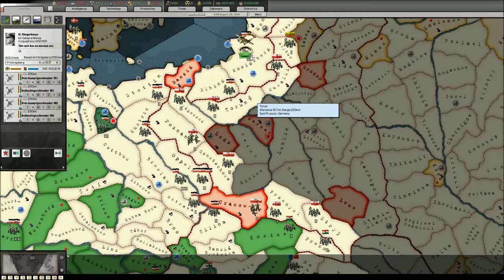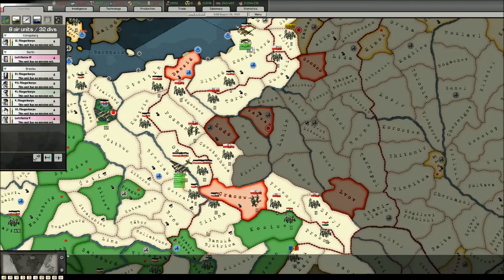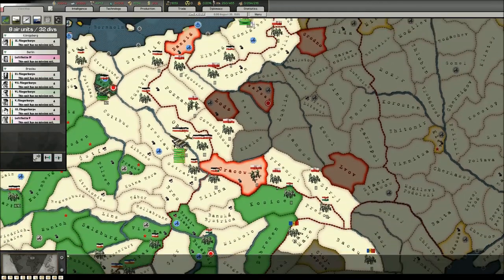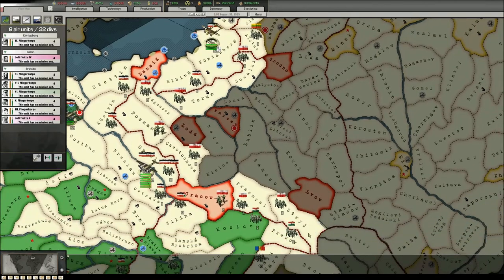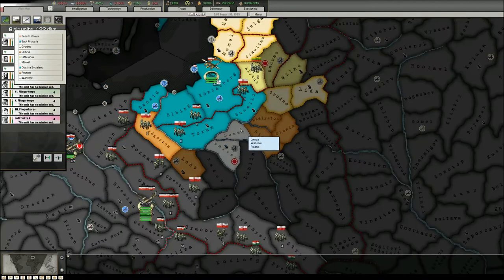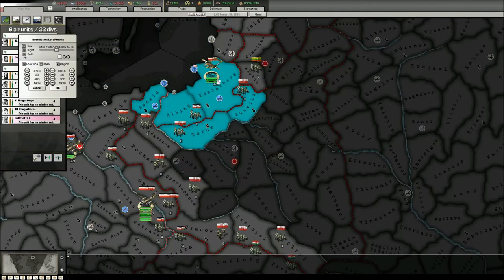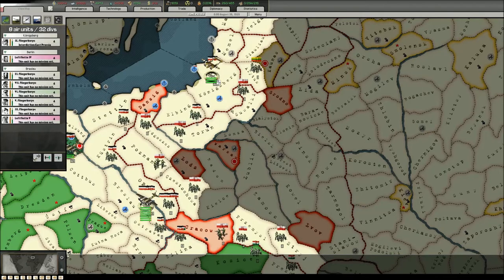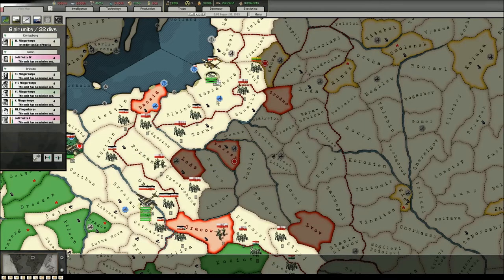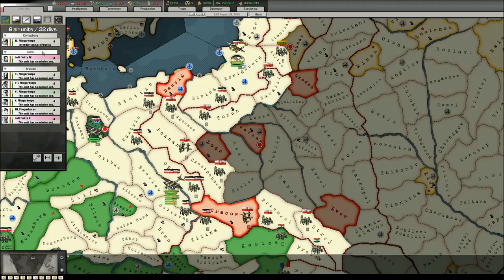These units are not used for attacking because I believe they will be attacked by the Poles. Now I have the air force to allocate. The ones in Königsberg should use interdiction in this region — around one month should be enough. I don't think a lot of enemy aircraft will come; I'm not really afraid of the Polish Air Force.